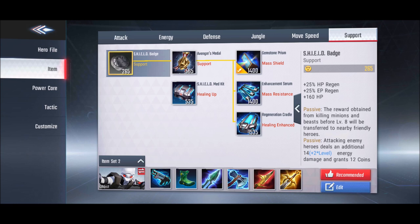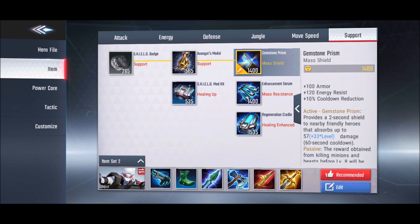The first support item is the Shield Badge. Before level 2, all the XP or gold you get from minions or by helping with jungle monsters will be given to your nearby allies. This is a very good support item. Plus, if you are last in gold terms — fourth or fifth — you will get some extra energy.